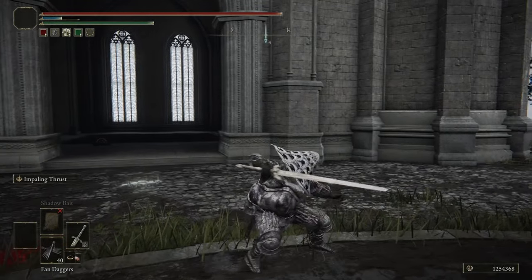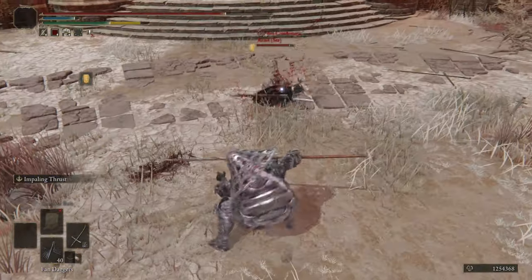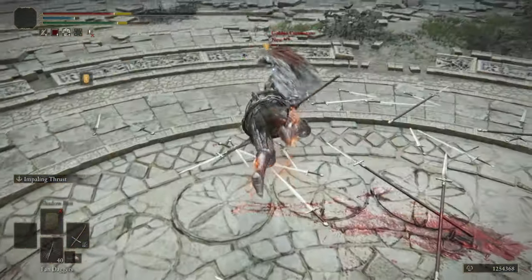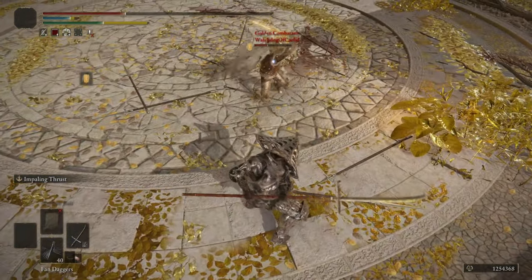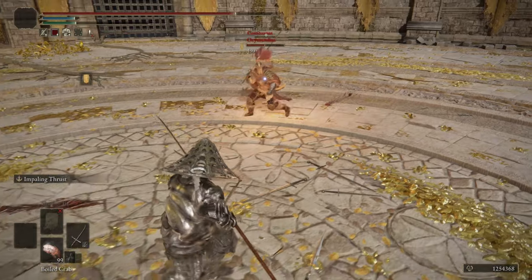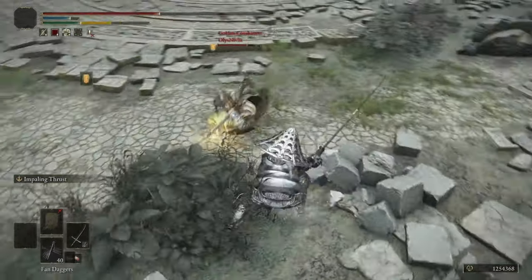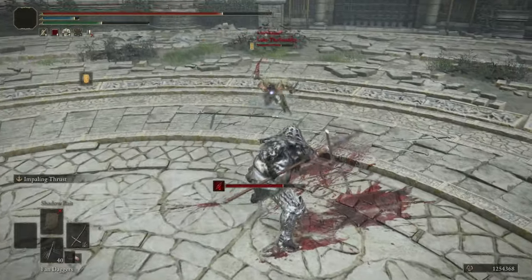A major weakness of Impaling Thrust is its tracking — the max angle seems to be about 90 degrees. Most R2s, however, can track in any direction, so even if your Impaling Thrust misses, you can surprise your opponent with a fast and deadly counter hit, as their instinct will usually be to punish. The control you have over holding an R2 means you don't have to release it right away — charge it for a roll catch or just for pressure. Impaling Thrust's fast startup also means it can come first or second. Play around with it — it adds a unique and seamless level of flow and control that not many other Ashes of War can provide.